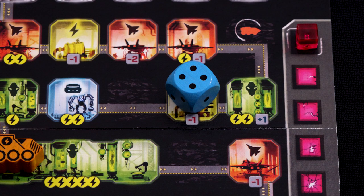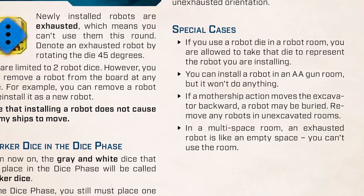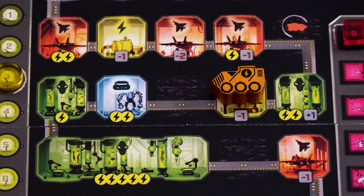At the end of the rooms phase, rotate all exhausted robots back to their normal position. There are some special cases relating to robots listed in the rulebook. One worth mentioning here is that if a cave-in moves the excavator backwards onto a robot, that robot is buried under the rubble and destroyed.